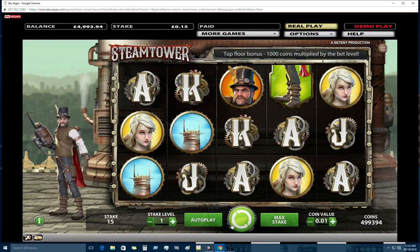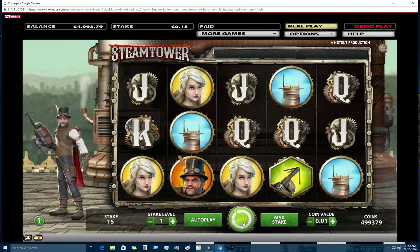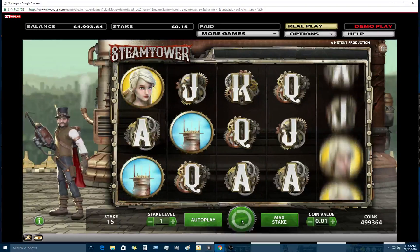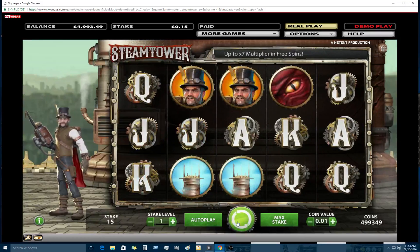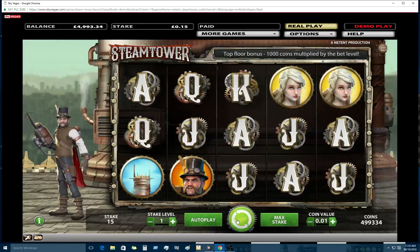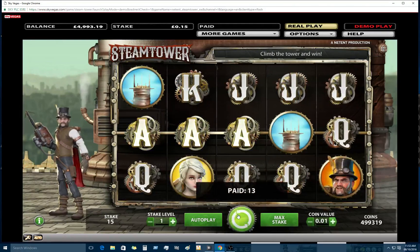Obviously the women — the faces, the actual characters — are the ones with the big values that you want to get in. And that acts like a wild, essentially. In the free spins, it helps you climb up the levels and then you get two extra free spins. Plus, every level you go up, the multiplier gets higher and so forth.